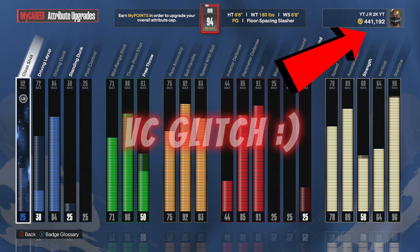In this video, I'm going to be showing you guys this insane VC glitch that you can use for Season 6 to get your VC up extremely fast. Drop a like, drop a sub, turn on notifications. And with all that being said, I'm going to go ahead and get right into the video.